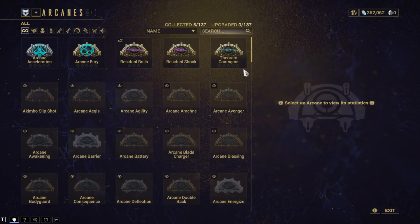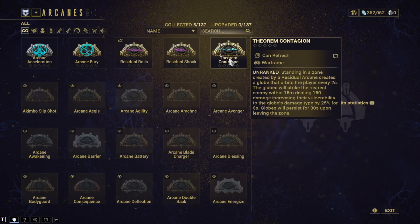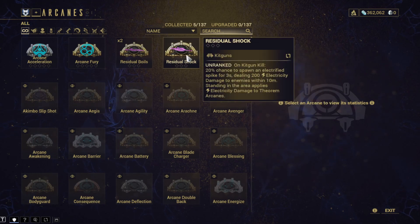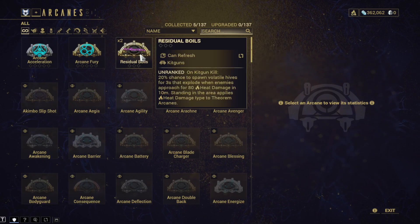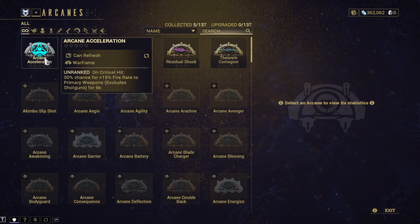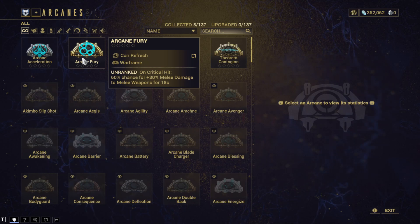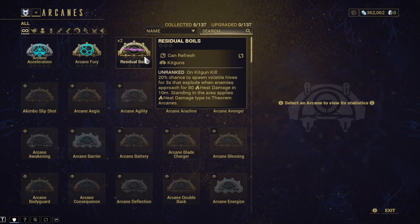I thought this would be a tutorial but it just tells me the ones I've got. Standing in a zone created by a residual arcane creates a globe that orbits the player - every two seconds the globe strikes the nearest enemy within 15 meters dealing 150 damage, increasing vulnerability to the globe's damage type by 25% for six seconds. Globes persist for 30 seconds. Residual shock - on kit gun kill, 20% chance to spawn an electrified spike. I have no idea what kit guns are.